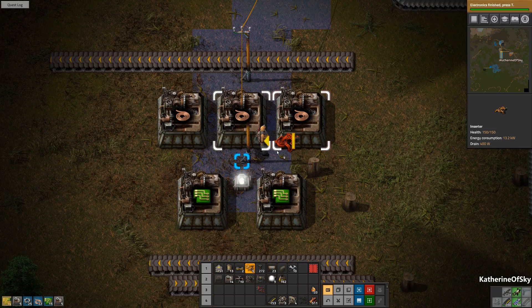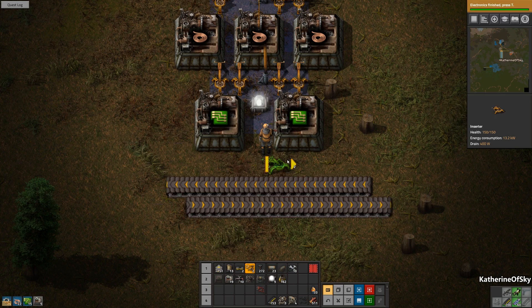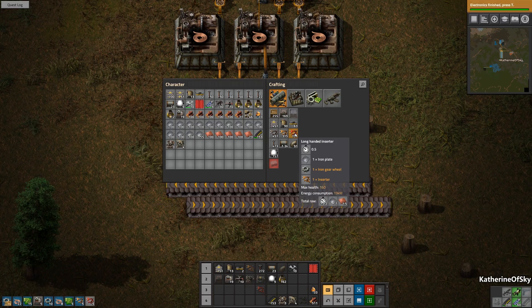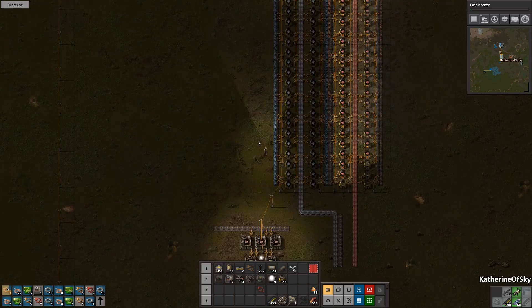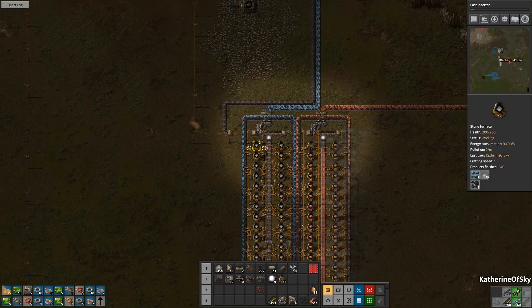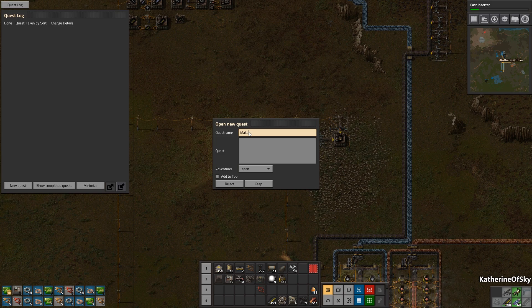We need more green circuits — this is just taking a lot longer than I want. Let's grab the inserters next because we need fast inserters. We need to build... you know what, we need to look at our quest log. We need to do a new quest to make walls. We're going to add this to the top.